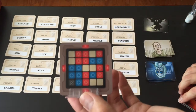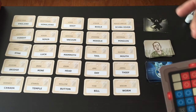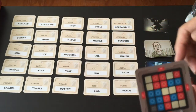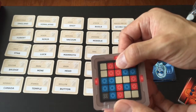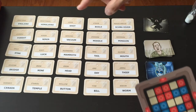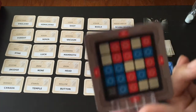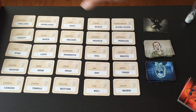As the spymaster, you look at the board and give a one-word clue followed by a number. The clue must hint at one or more words on the board that belong to your team. For example, for Himalayas, you could say 'mountain one,' indicating only one card on the board corresponds to that clue. After giving the clue, the spymaster must stay quiet and show no emotions while the team discusses and decides which card best matches.